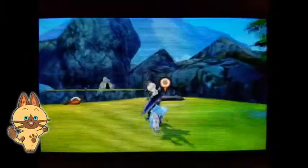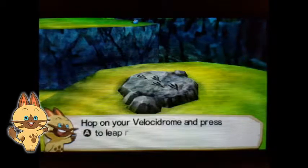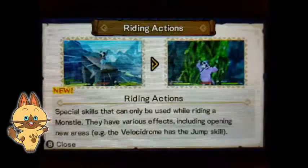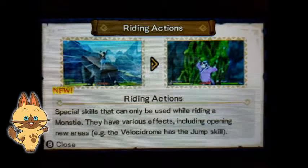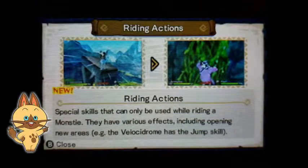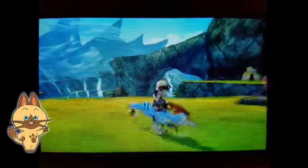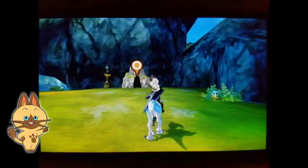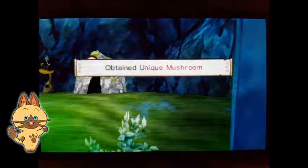I'm collecting things. There's a monster den up ahead - no road, no problem. Hop on your Velocidrome and press A to leap right over the gap. Special skills that can only be used while riding a monstie - they have various effects including opening new areas. The Velocidrome has a jump skill. I want to examine this. Oh, it's another paintberry. All right, let's get on the rock. An adamant seed. All right.